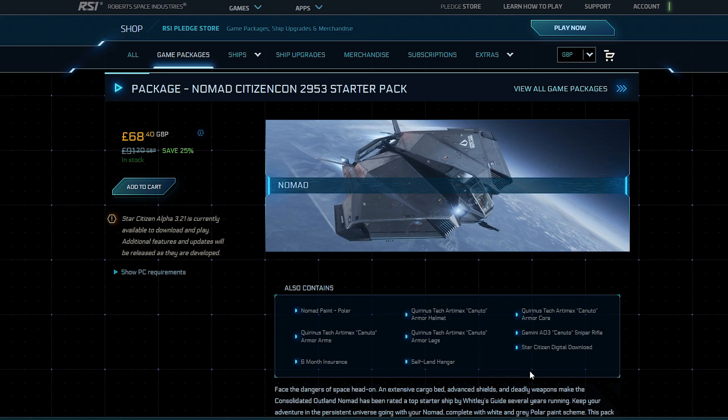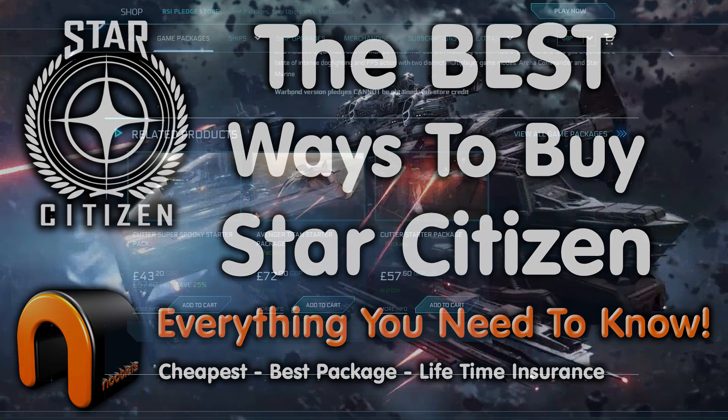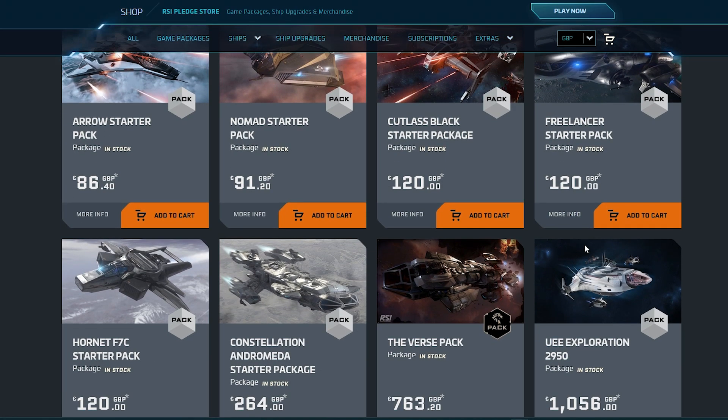I always advise getting the cheapest starter package, but the Nomad is a bit better and you can upgrade it to a bigger ship later on if you wanted. I'll link a video at the end on how to do that, plus get lifetime insurance. They're selling other starter packages as well, but there isn't any discount for them, so you might as well get a package with a discount and then upgrade it to the ship you want.